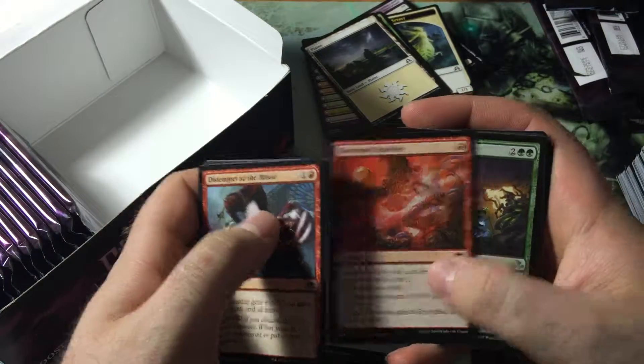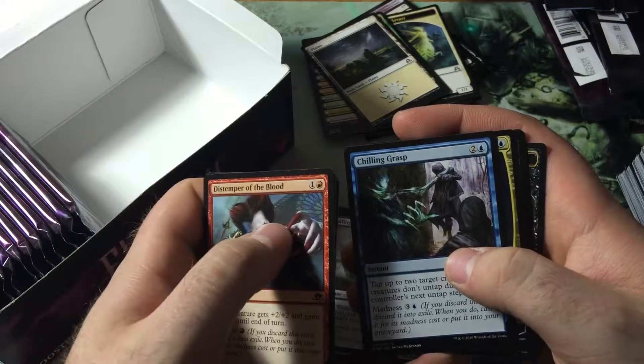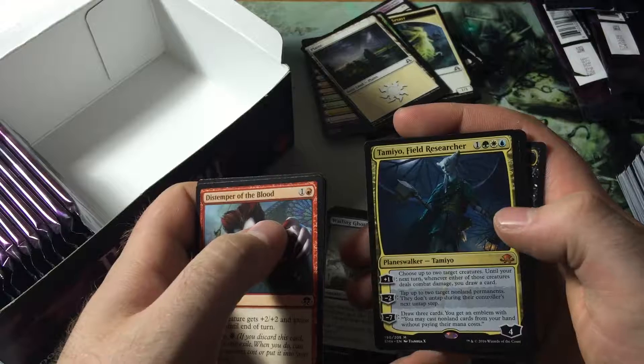Haven't seen a lot of murder. Emrakul's Influence, Repel the Abominable, Chilling Grasp, and the Tamio that I needed. So nice!